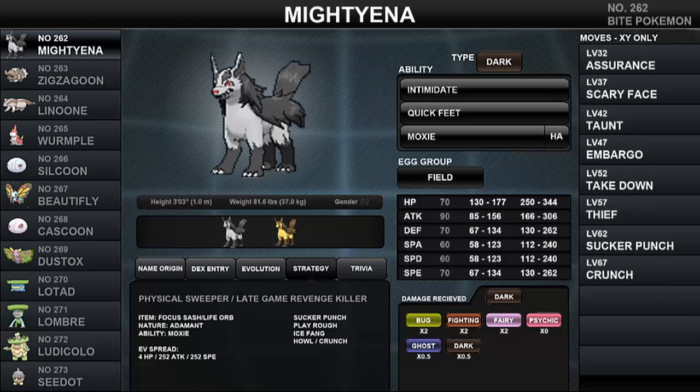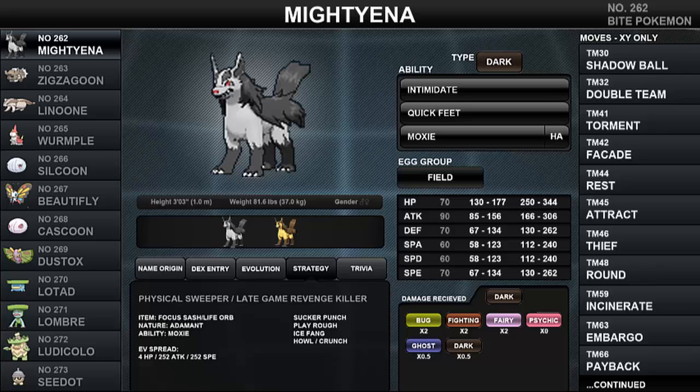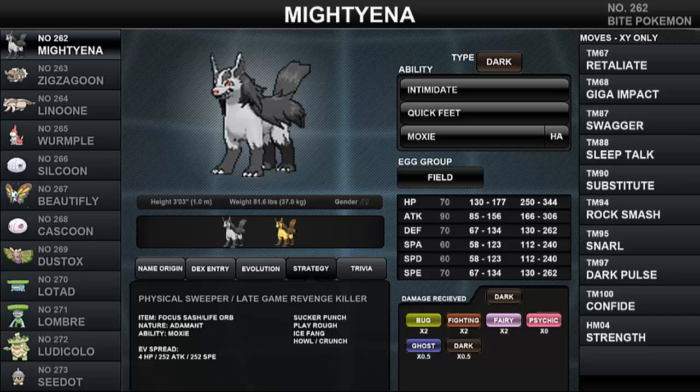Mightyena heavily relies on Sucker Punch, which can be a double-edged sword — it can hit opponents hard and score a Moxie boost on already-weakened Pokemon, but it makes Mightyena extremely predictable and PP-stalled, as Sucker Punch has a minimum of 5 PP or max 8 PP. Play Rough is an absolute must, as Mightyena is walled by Dark-type Pokemon like physically defensive Spiritomb or non-scarf Pangoro, and countered by Fighting-type Pokemon carrying Mach Punch. Ice Fang provides type coverage hitting Ground, Flying, Grass, and Dragon for super-effective damage. For the fourth slot, you can run Howl or Fire Fang for coverage against Mawile switch-ins or bulky Steel and Ice types.